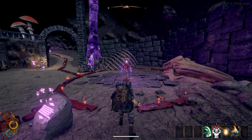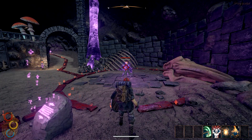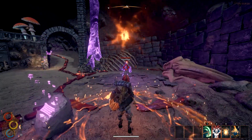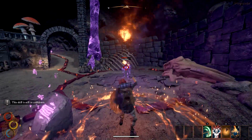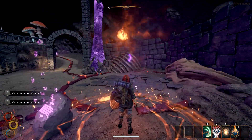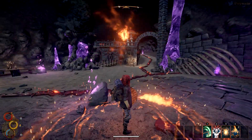Let's target my target and cast a Sigil of Fire first. Very nice. And then we'll try to use Spark — and it becomes a fireball. Can I cast another one? Yes. And another one to finish the beast. Done — very nice, I kind of like it. It's really cool.